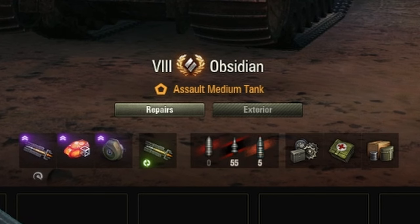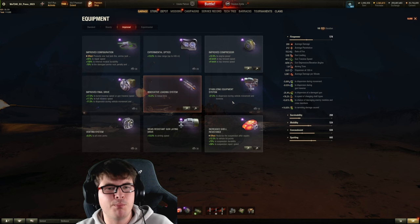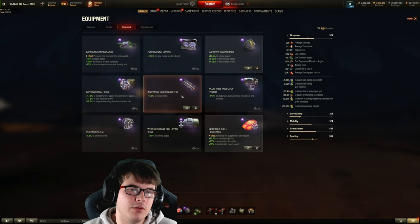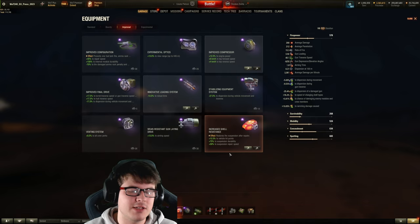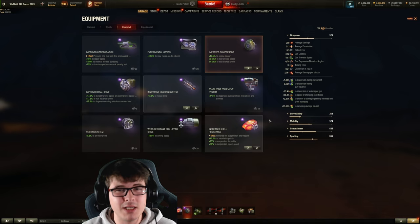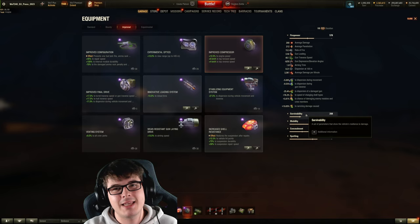We have two ace tankers to showcase today. For equipment, I'm going with advanced loader or innovative loading systems, bond rammer, and then our typical hardening to increase hit points and maintain suspension so we don't get tracked as much, plus turbo to improve the speed. This is all to increase our damage per minute — we've got 3000 DPM in this tank, which is absolutely crazy for a tier 8 medium.